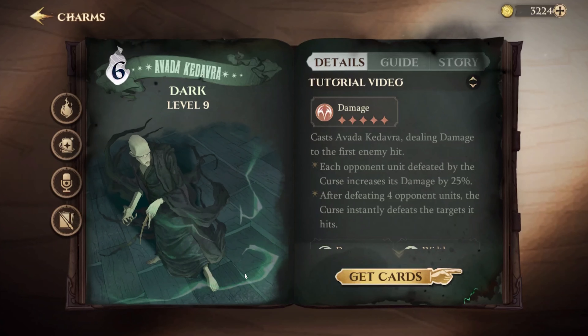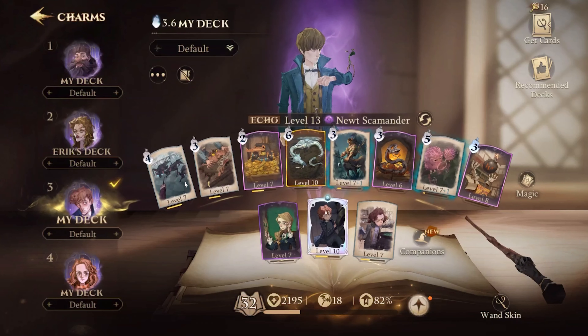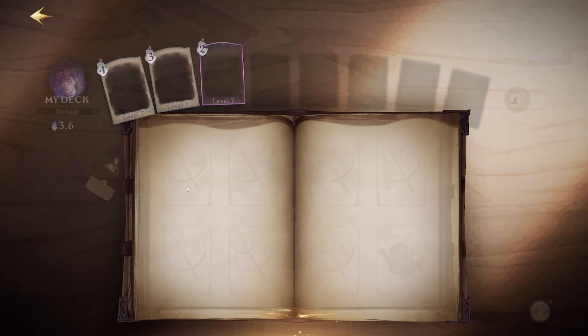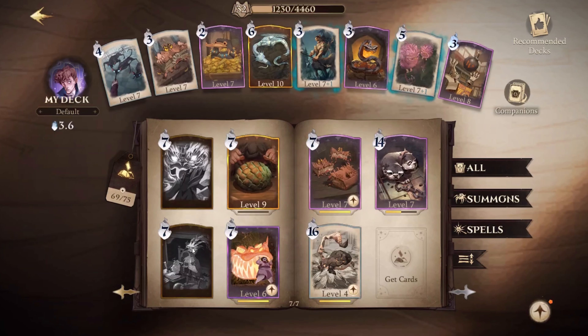If you find yourself missing Avada Kedavra or other cards but don't know which specific cards you're missing, you can go into your charms icon, tap the tag icon to the left of your spell book and it will reveal every card currently in the game — with the grayed out cards being the ones you're currently missing from your spell book. It's a pretty great feature to use for trading and overall for deck building, hidden right under your nose.